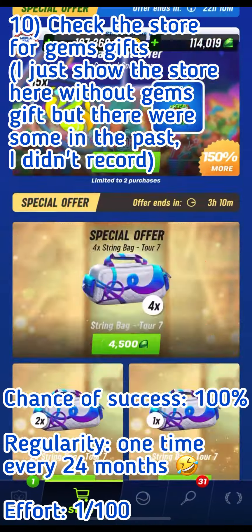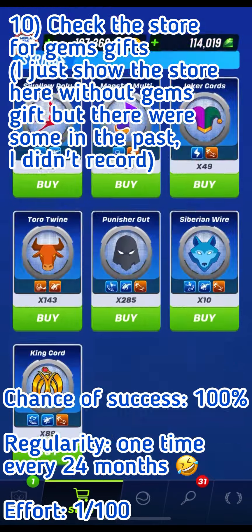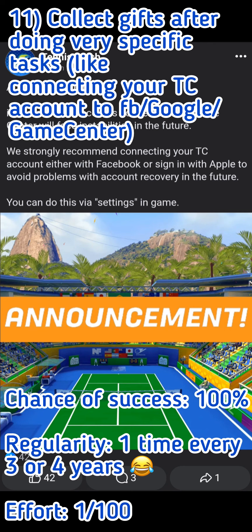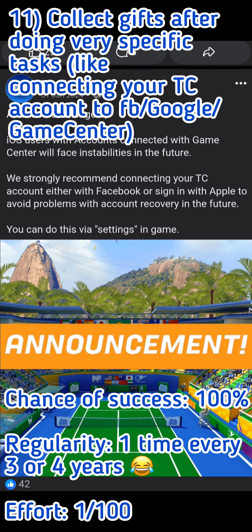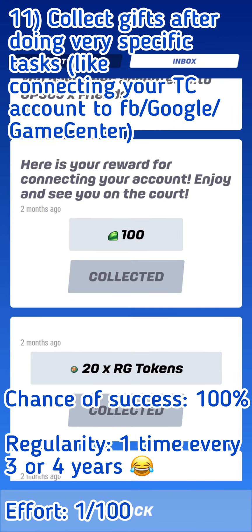For the two last methods, I'll cover them quickly as they are very rare. The tenth method is checking the store for special events during which TC gives you gems — that's very rare, happening like once every two years. The eleventh and final way is collecting inbox gifts, for example after connecting your TC account to a Facebook, Google, or Game Center account to get 100 gems. The chance of success is 100%, but regularity is very low — you'll see it once every three or four years.